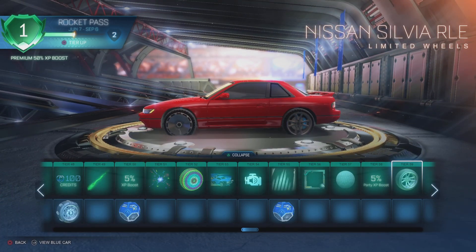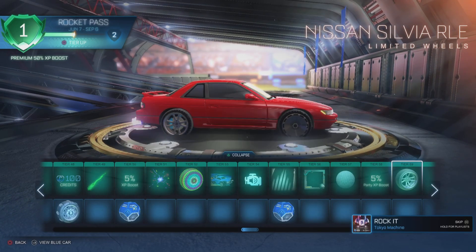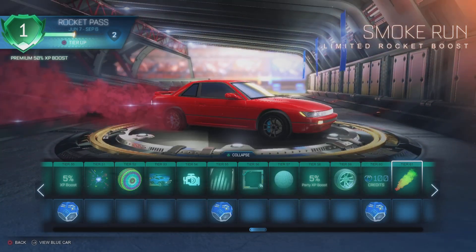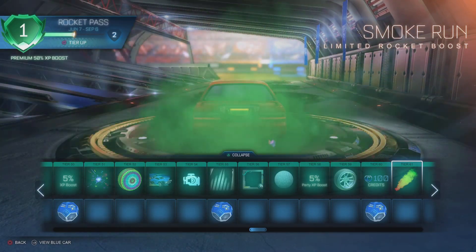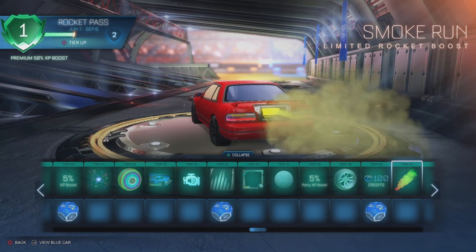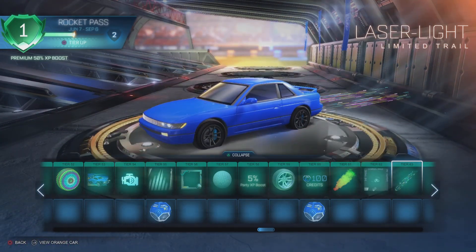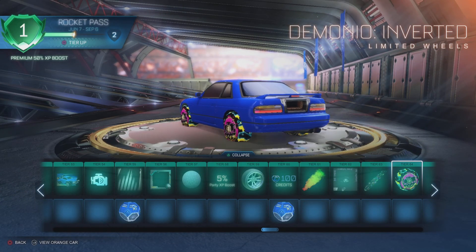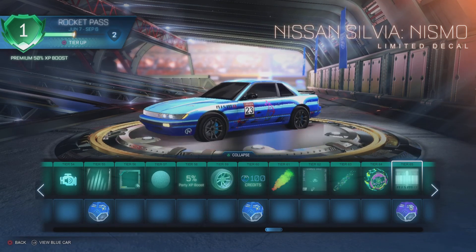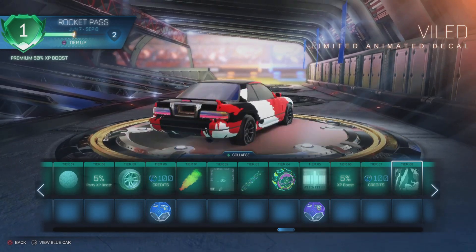Nissan Sylvia RLE wheels — I don't really like the front wheel, but I love the back wheel. At least we have the other version and can just use the back wheel for both front and back. Smoke Run boost — changes color, it covers the screen! How are you going to use that competitively? I love it, but we'll see how it looks in-game. A Sugar-Free player anthem — that's copyrighted. Laser Light trail — I like that. Demonio Inverted wheels — those are crazy. Nismo decal — nice, giving a nod to Nismo, the performance division of Nissan. 100 credits. Tier 68, Viled — that's a clean decal, I like that a lot.